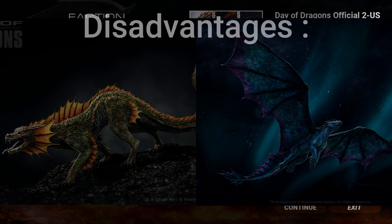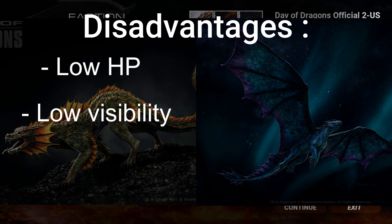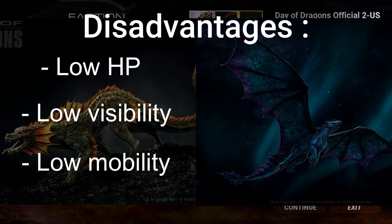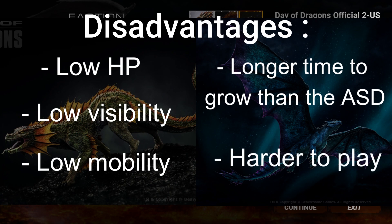Now let's talk about the disadvantages. For the Acid Drake, it will be its HP — it can be one-shotted by a full charge Shadow Scale, and a good burn from a Flamestalker can seal your fate if you don't get to water quickly. You're also only stuck on the ground, so it might be harder to spot targets and get around the map quickly. For the Shadow Scale, its disadvantage is that it takes a bit longer to grow than the Acid Drake, and it also requires more knowledge about how to fly and shoot — since if you don't really master those, you won't be very effective. You can also die quite fast to flames or Acid Drakes.